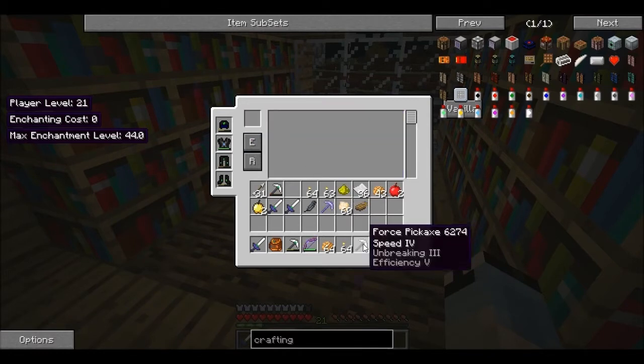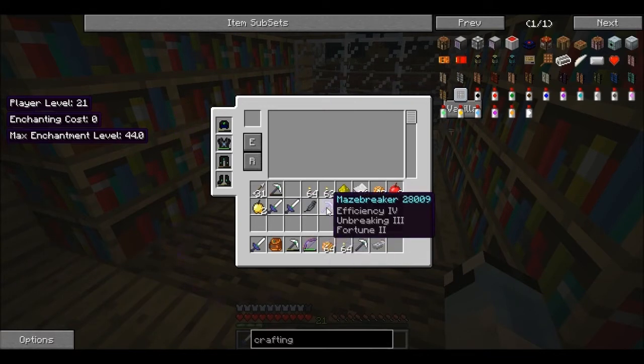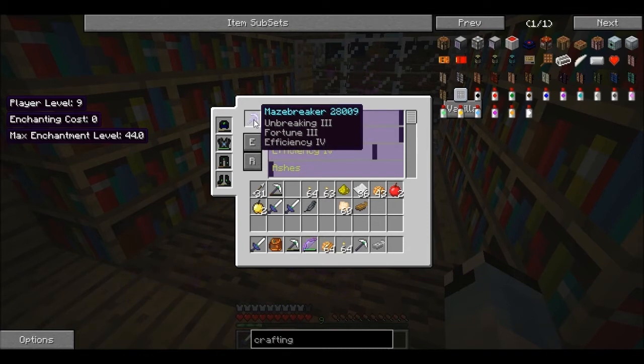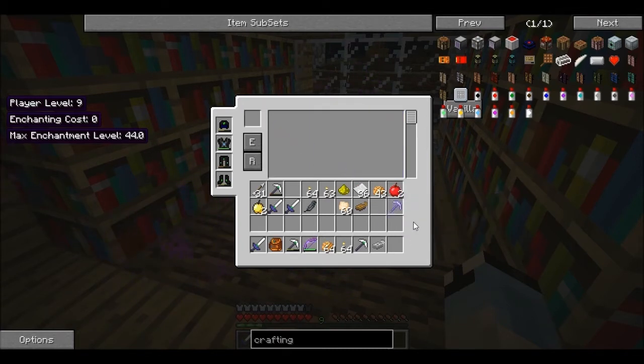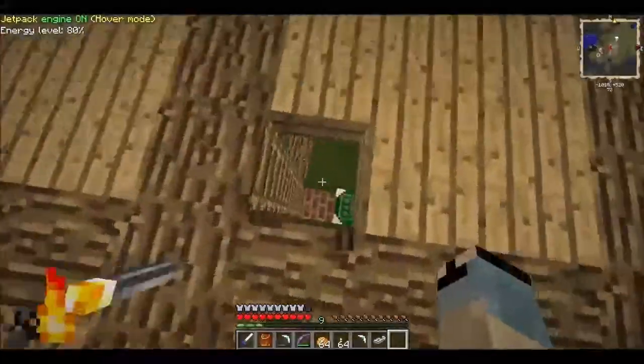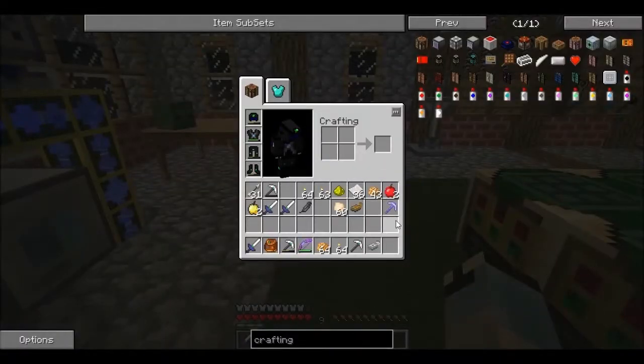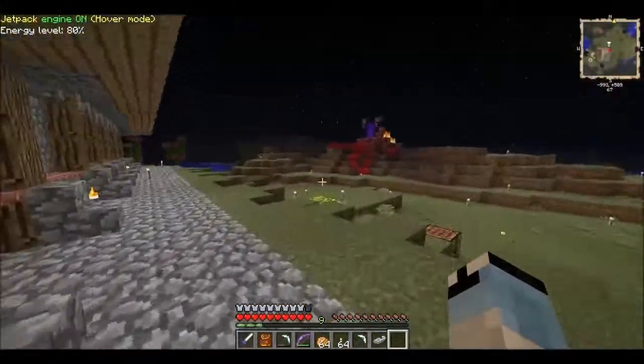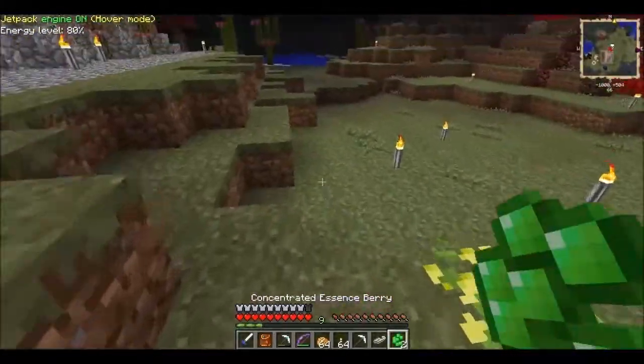Wow, that thing's gonna smoke through stone! Can we bump this up to Fortune 3? Yes — bump that up. Let's take it back out for a second, bump that up to Fortune 3, keep efficiency and unbreaking. There we go — Efficiency 4, Fortune 3, Unbreaking 3. That's gonna be a really good pick for us, that Maze Breaker. Now, I believe that's something you can only find in those mazes — I could be wrong, but that's the only place I've ever found them. I don't even think you can craft them.